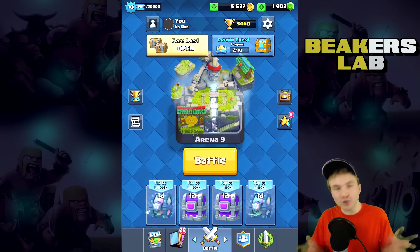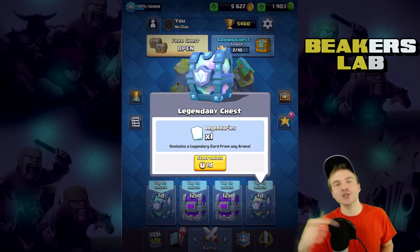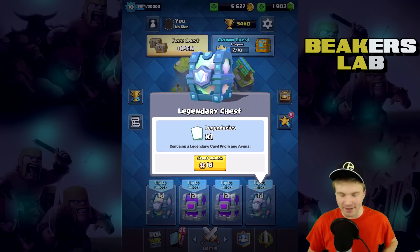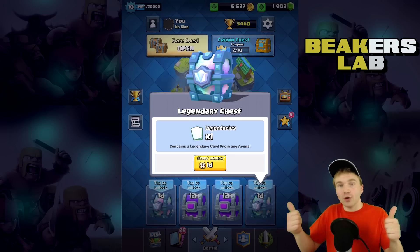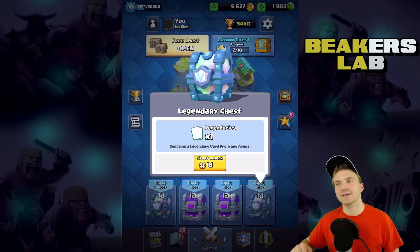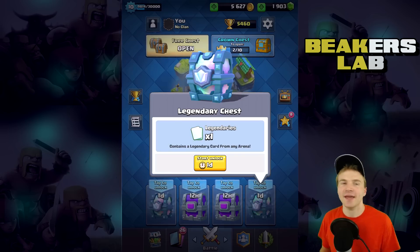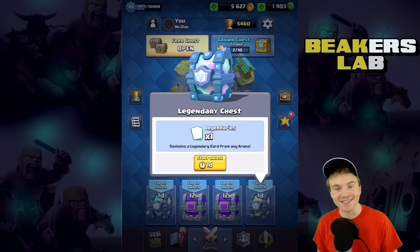Let's go over these chests real quick. There's gonna be a legendary chest and an epic chest. The epic chest is gonna be like a giant chest — you know how the giant chest just gives you a bunch of rare cards? The epic chest is gonna be the same, it's gonna give you 10 epics. Cool, I think I'd rather have a giant chest — not really, but I'm just saying.